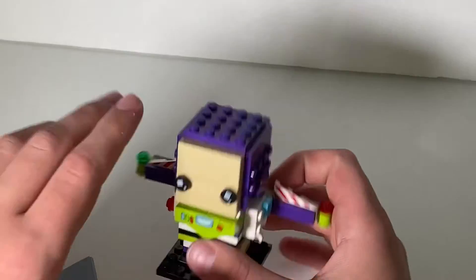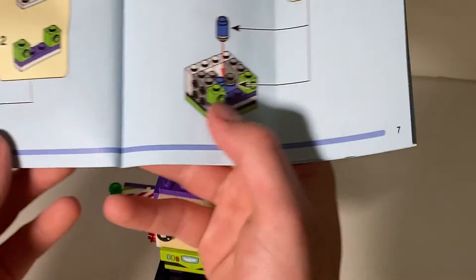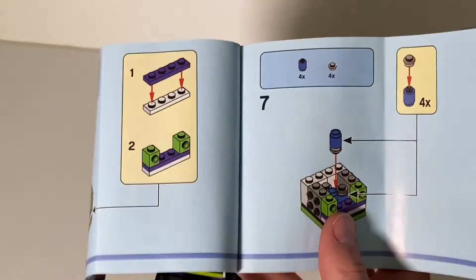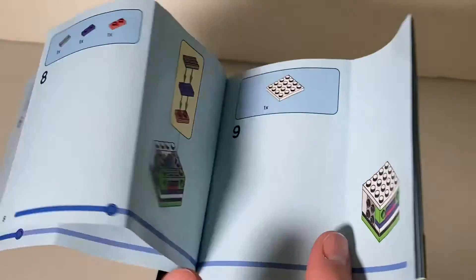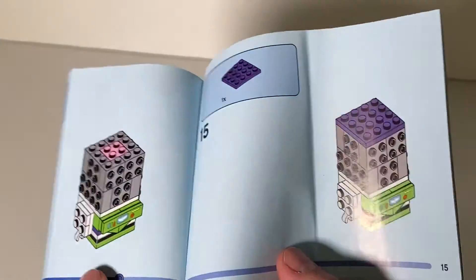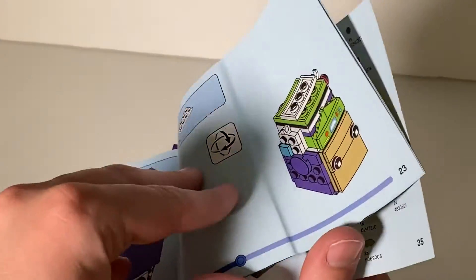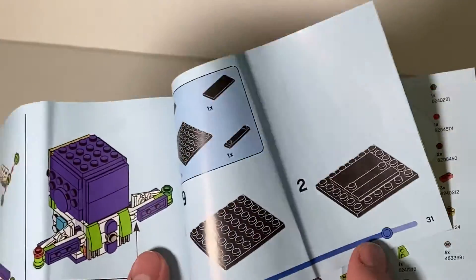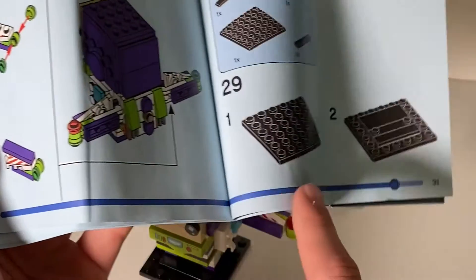There was something else I wanted to mention. I don't know if I've ever seen this on a LEGO set before or just ignored it, but there's this little tracker thing in the instruction book. It tracks how far you are along the build — the more pages you turn, the farther it goes in the book. And then you keep going and finally you're almost at the end, and then you're at the end. That's a cool little thing that I've never noticed before.